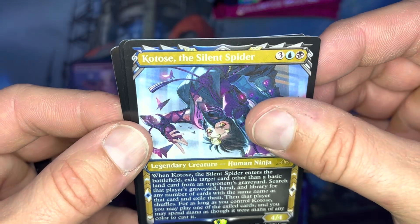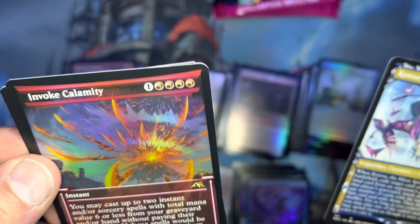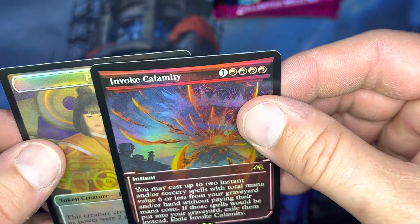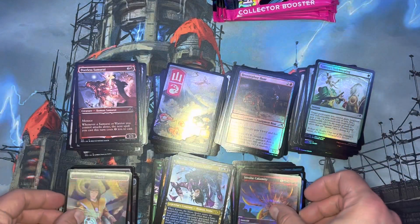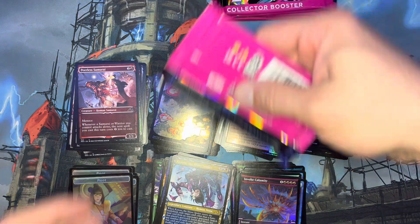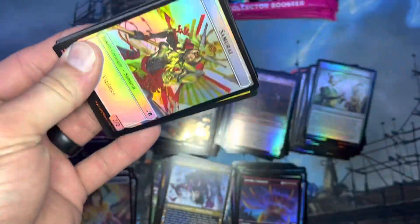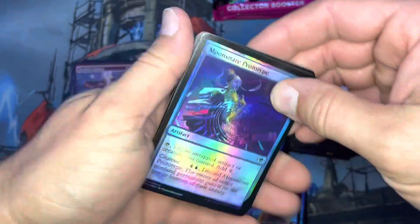Kotose the Silent Spider, Invoke Calamity — nice, that is gorgeous. Six more to go. This box — from what I can tell, it's not bad, it's a pretty good box. We haven't gotten a Jinnie Fay Shadow or a Mirror Breaker yet.